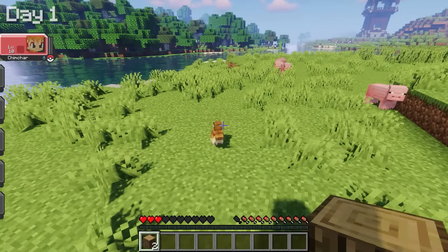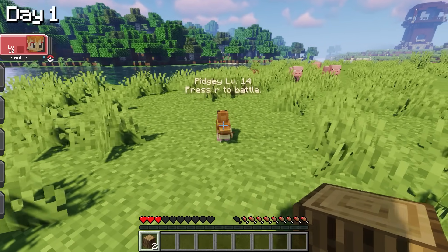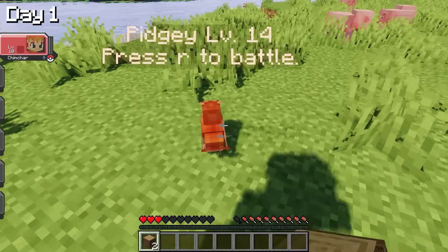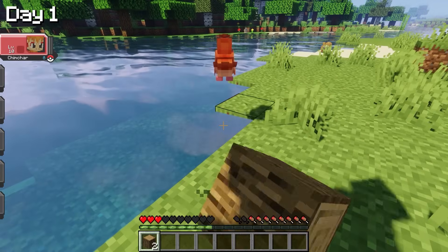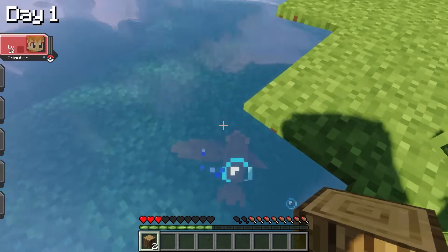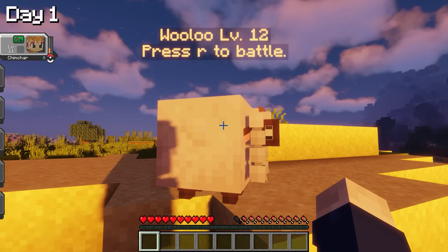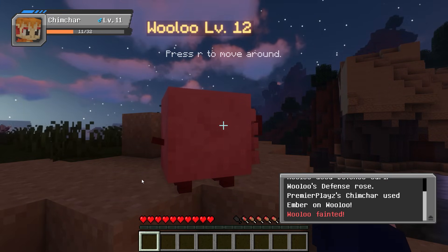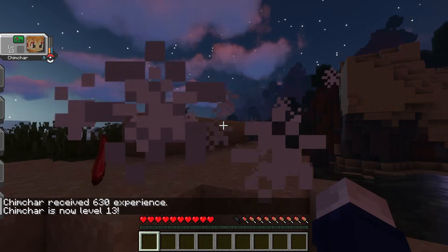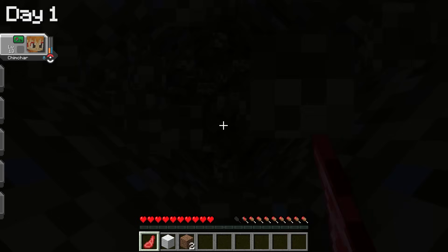The next Pokemon we found was a Pidgey. Chimchar was a bit weak, so I had to use my own hands — and Pidgey stood no chance. I ended up with some chicken and we moved on. It was getting dark and we had a small battle with a Wooloo that we won, but we had no home, so I used the noob trick: dig a hole and wait for morning.